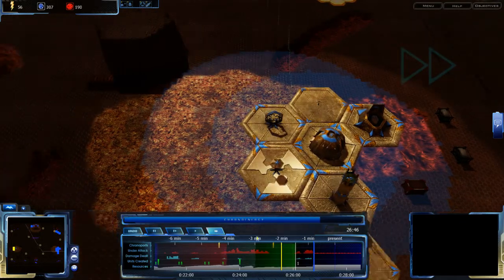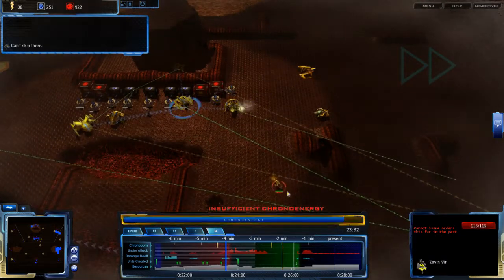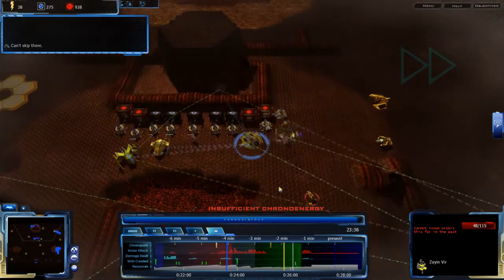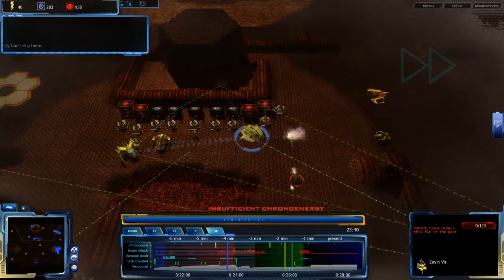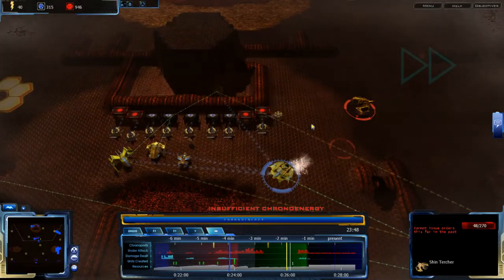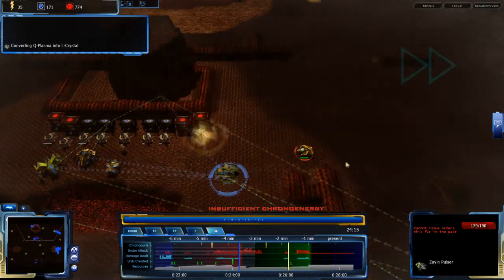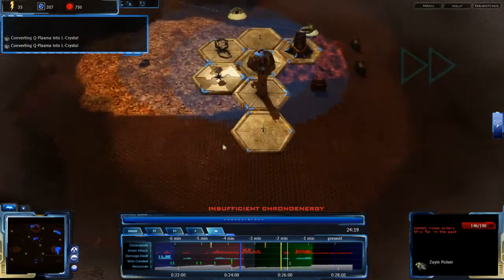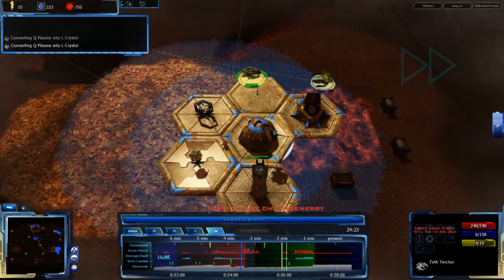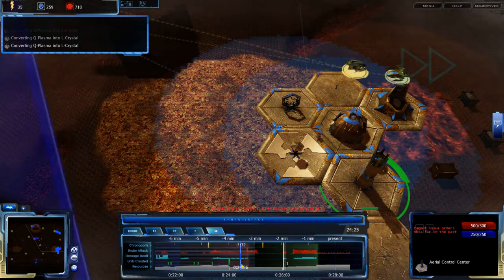I'm more curious about how this attack is going — it looks like my forces didn't really do much. They did a bit, but not much. Still, the Teth Turcher at least managed to get rid of much of the air units, and I'll be able to maintain this expansion further into the future. There's my Teth Turcher healing up my base — that was at the 22-minute mark. Sorry, 24-minute mark.